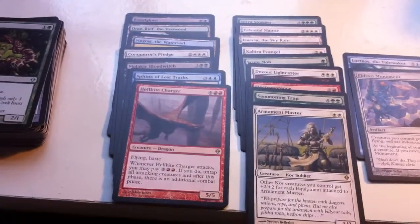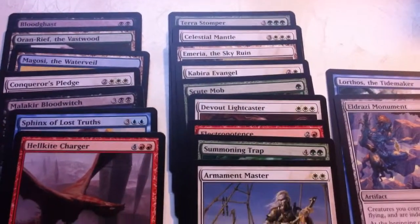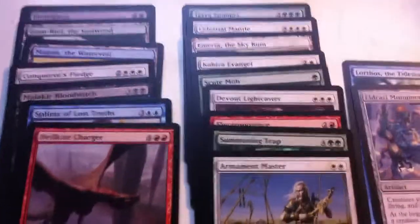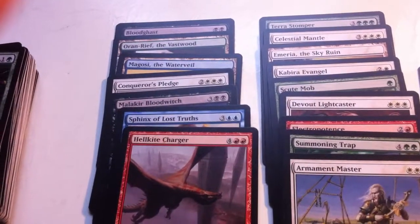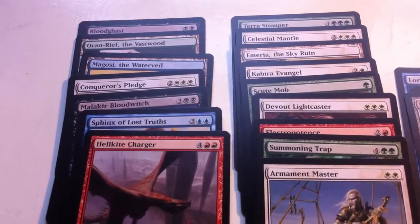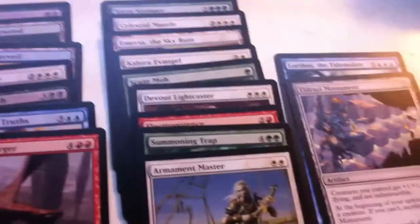There you can see all of my rares — I fanned them all out so you can see the names. Hellkite Charger, Sphinx of Lost Truths, and on this side you've got everything from Terra Stomper to Amulet to Armament Master, Electropotence. The ones I like best are Skewtmob — that's a really killer creature in an aggro deck — Terra Stomper, one of the most efficient fatties ever. I've heard Sphinx of Lost Truths is pretty good. I like Amulet a lot. Bloodghast is great. Auron Reef is pretty good, but still there's quite a lot of jank in here — Electropotence really sucks.